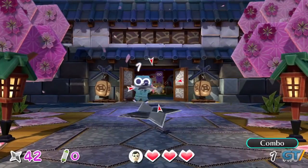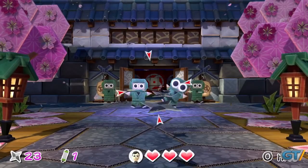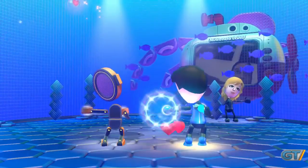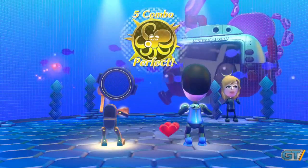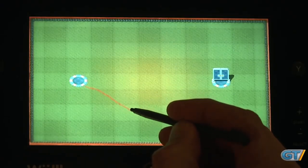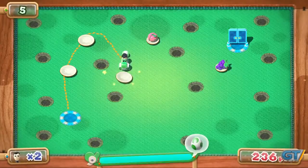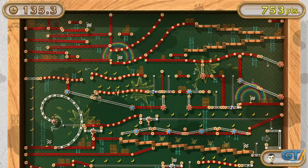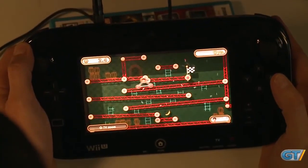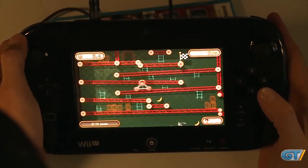Some of the attractions are frivolous and flimsy, like Ninja Castle, where you fling stars at enemies using the touch screen on the gamepad. The Simon Says-inspired Octopus Dance is the worst offender, as it uses very little of the system's capabilities. Yoshi's Fruit Cart tests your sense of space as you attempt to draw the cart's path on the touch screen so that it avoids obstacles that can only be seen on the television — it's sneaky addictive. Donkey Kong's Crash Course uses the tilt functionality to guide a three-wheeled contraption through a maze of platforms, ramps, and pulleys, walking a fine line between frustration and fun.